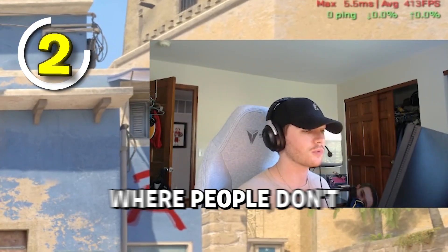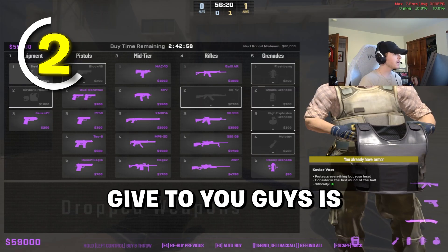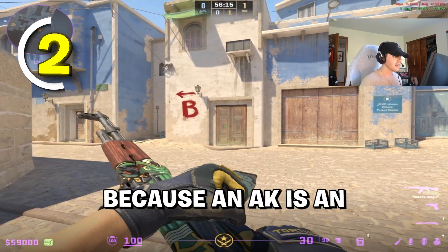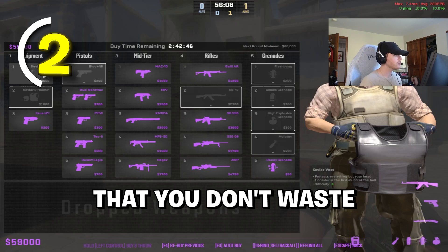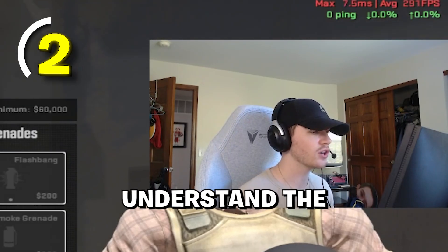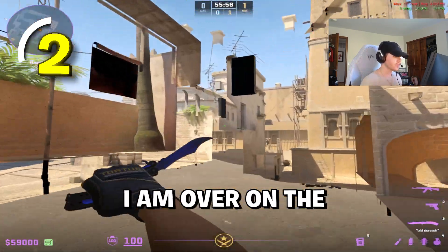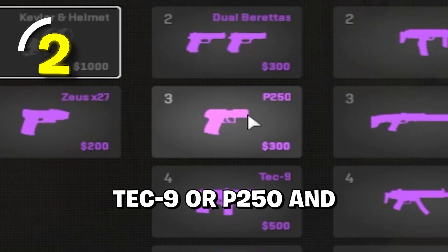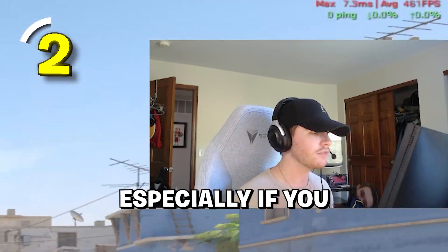I see a lot of times in Premier where people don't really understand the economy and how to manage it well. The advice I can give is to just buy a Kevlar vest when you know they're full buying, because an AK is an instant headshot to the head even if you have head armor. So it's very important that you don't waste this extra money. You need to understand the T's economy and know when you need to buy head armor, because if I'm on the T side and we are eco, I can buy a Tech-9 or a P250 and just instantly dome anyone in the head — and that would be really bad, especially if you are on a full buy.